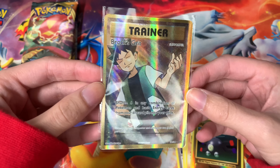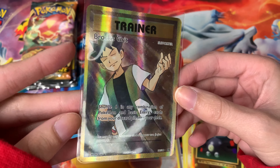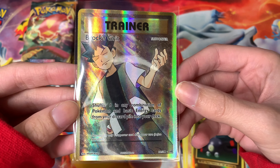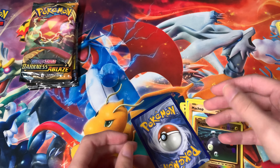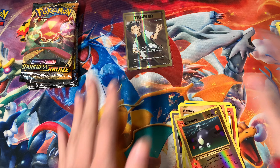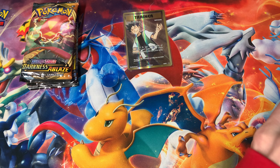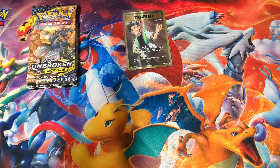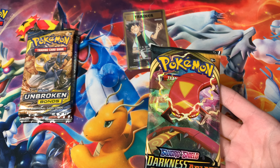And a trainer — Brock's Grit! That's insane. Let me sleeve him up as fast as we can. Look at the coloring on him, so cool. I don't think I have Brock's Grit — I didn't even know you could get him in Evolutions. That is beautiful, what a nice supporter card. He goes off to the side to join the section where we keep our secret rares, rares, holographics and all that good stuff.